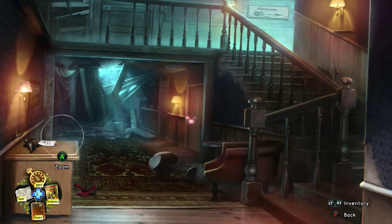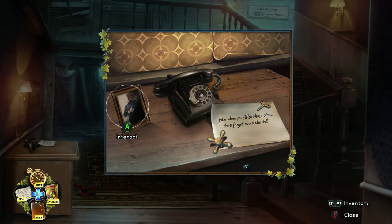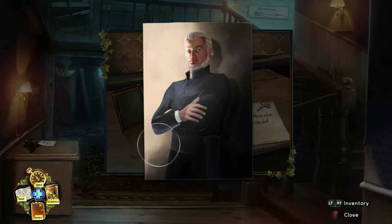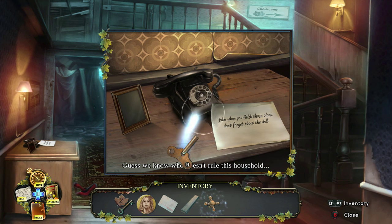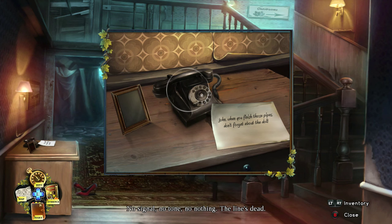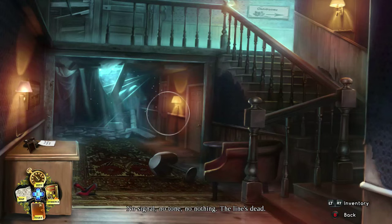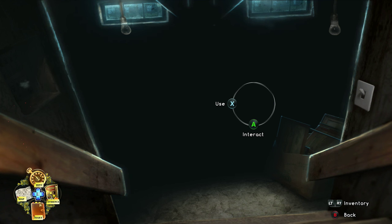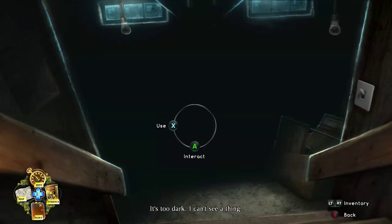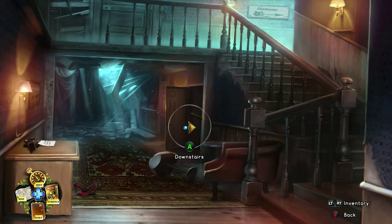Go into this area and check out the dresser — on top of the dresser pick up the picture. Pick up the receiver; the phone line is dead. Try to go down to the basement and turn the light on — it fizzes out. Go back up; there's nothing you can do until you get the light fixed.